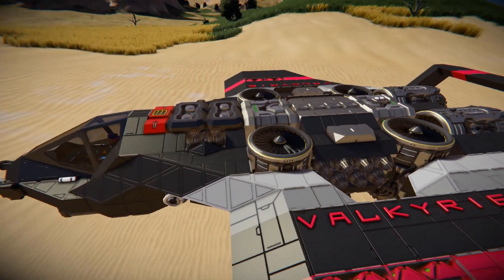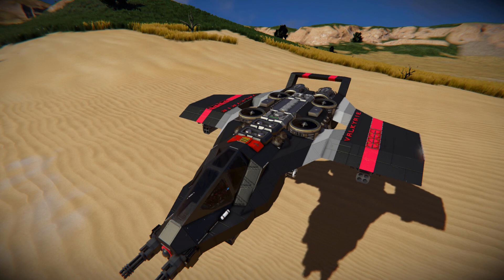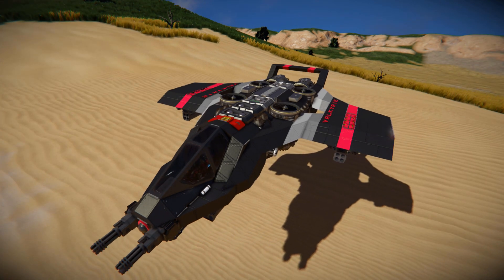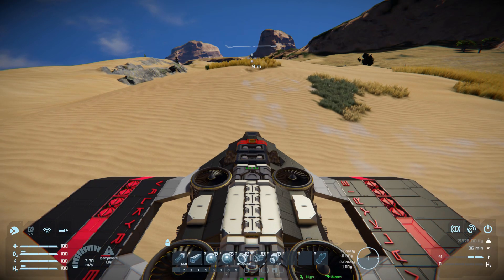That is pretty much it — it's a bloody fantastic design considering how few blocks it really uses, which is great if you wanted to build it in survival mode. The reactor might be a bit of an issue, but we've got plenty of batteries which could easily be recharged via the connector. So now we're going to pop into the character, bring up the HUD, and see what this thing can do.